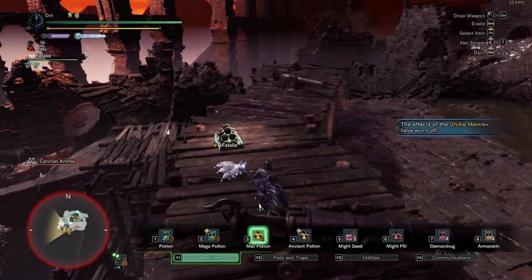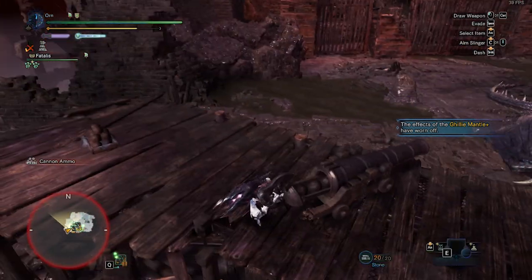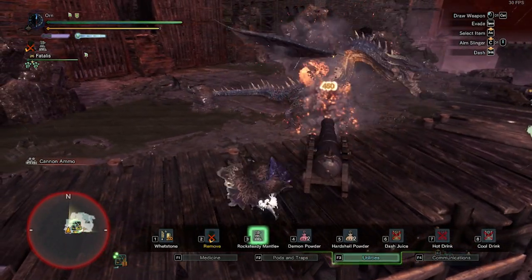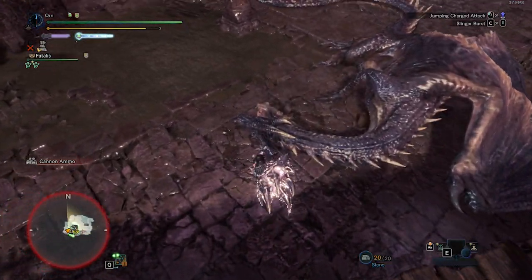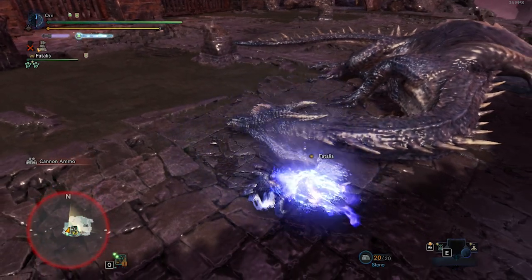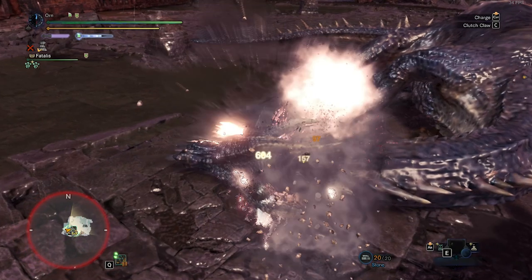Eat Might Pill and wear Ox to D-Mantle. Charge the Hammer and do Slam Dunk, followed by Golf Swing. Then do a Charge Blow followed by Tenderize. After that, do Wall Bang.